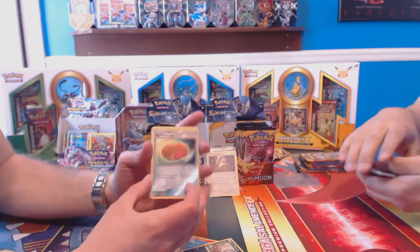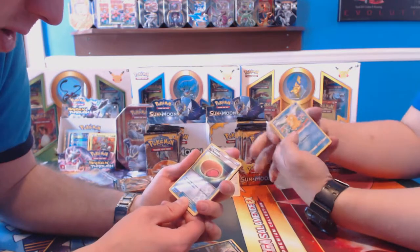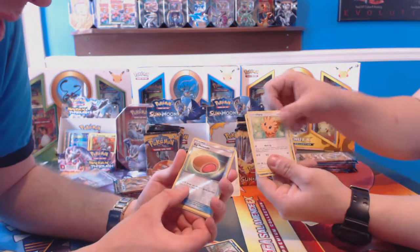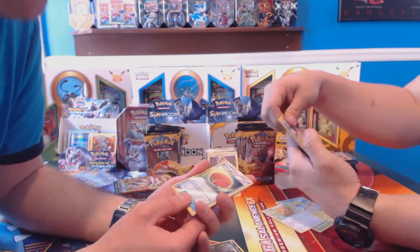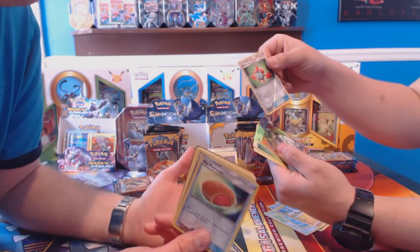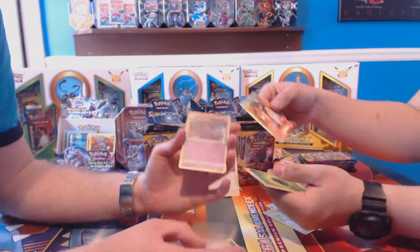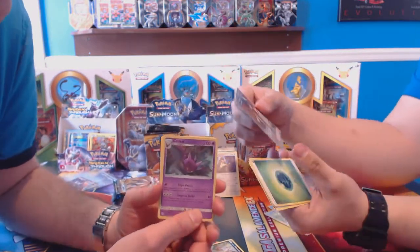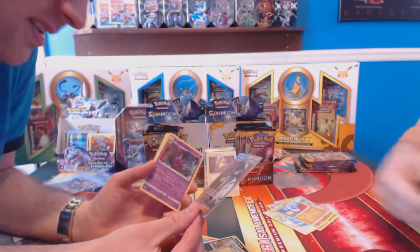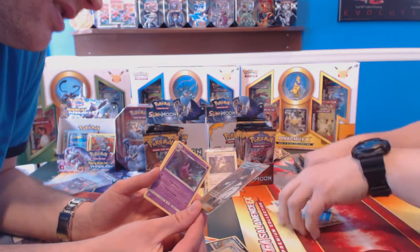Alright guys, look at this — we have a big Malasada. It's like a partial cheeseburger — it heals 20 damage and removes special conditions from your active Pokemon. Not too bad for points, especially if you're going against a poison type. Come on bro. Alright there's the reverse holo — that's awesome actually. Professor Kukui — draw two cards this turn. It's not a bad playable card.